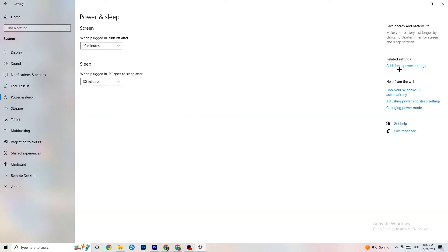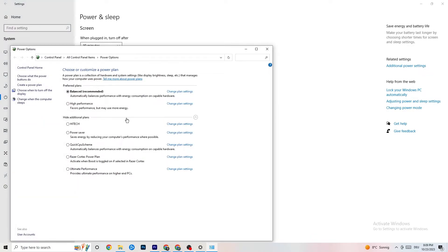Then click on 'Power and Sleep,' go to 'Additional power settings,' and try different power plans. For me 'Balanced' works well, but sometimes 'High Performance' is better. Try both and see which works better with your system.